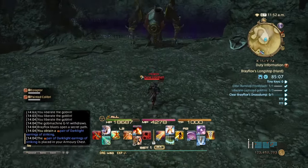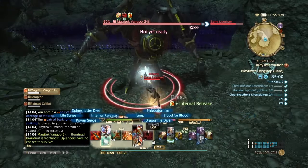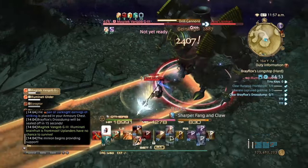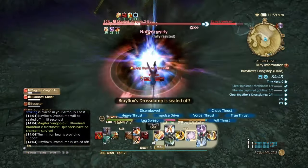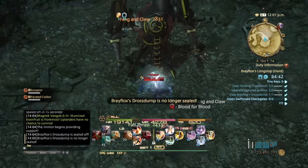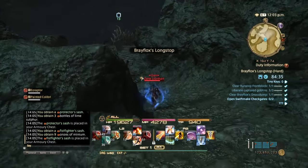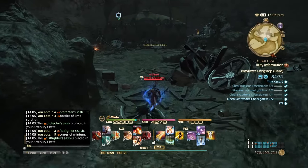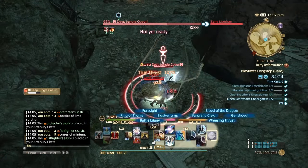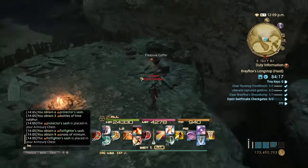The next boss — again, just zerg him down ignoring all mechanics. Dead. Collect the loot and move on to the next treasure. This next one will be on the left, past the little coral cat. You get this treasure over here — it will always have an accessory.